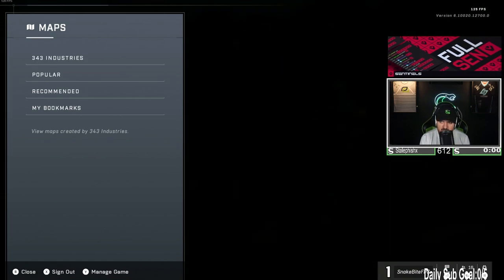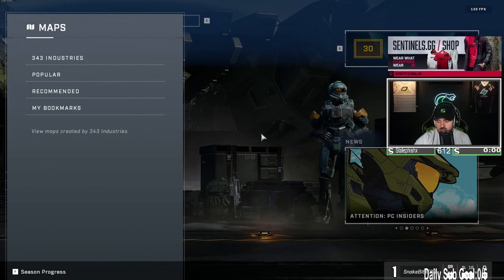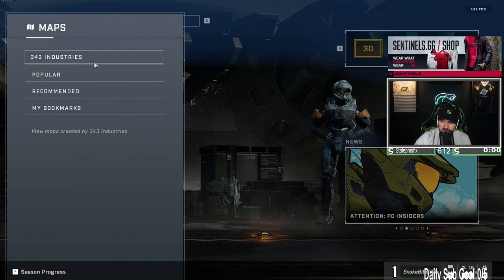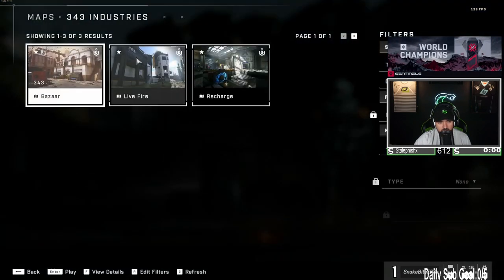You simply hit Start. Now when you press B, you'll hear the menu moving but nothing happens. Then you grab your mouse — I don't know if you can do this on Xbox, not 100% sure — but you use your mouse and click on 343 Industries.